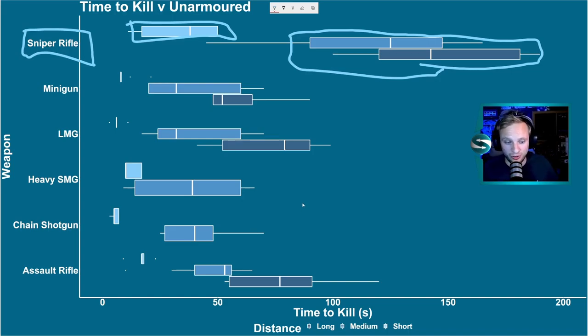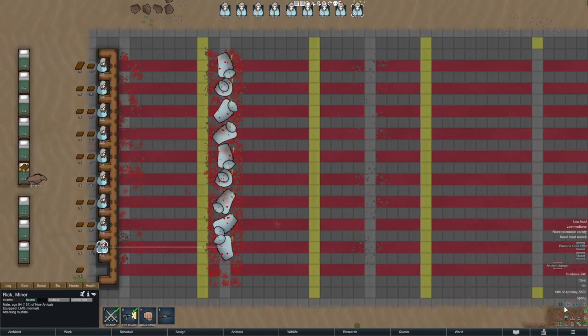Of our remaining weapons that fire over a long range — the dark blue bars — given the spread we're getting from our results, there's not much to choose between assault rifle and the LMG with unarmored targets. However, the minigun does seem to come out slightly on top with a tighter spread and a lower average. And when we get to a medium range, a lot of these weapons have very similar spreads. The minigun and LMG are, on average, coming out on top.